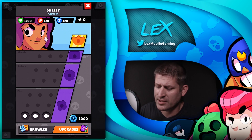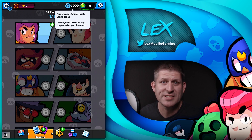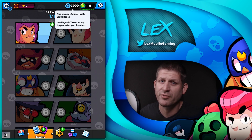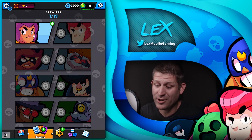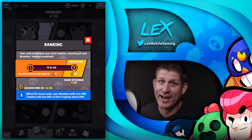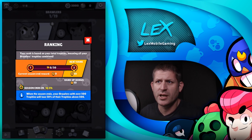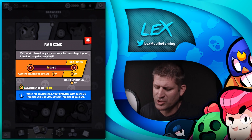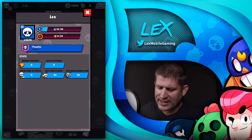First thing to note — here are your tokens, right up here. Tokens are your currency for upgrading your brawlers. It takes 2,440 tokens to upgrade your brawler fully to max. Also on the screen, you can see your rank — that's the new thing. Ranks are based off your trophies, but you're kind of just known by your rank.